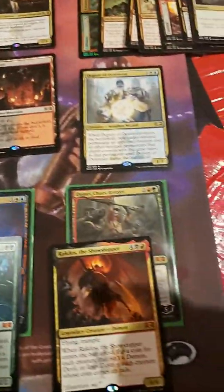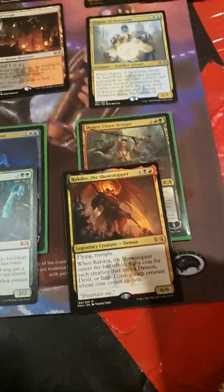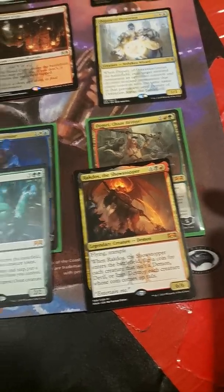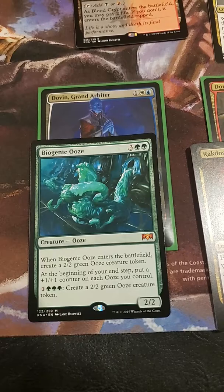I also pulled a Domri Chaosbringer. I know the Rakdos Showstopper isn't worth much, but it's still a Mythic. And then I got the Biogenic Ooze, which is a pretty good card.